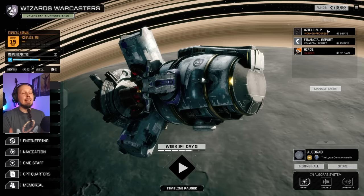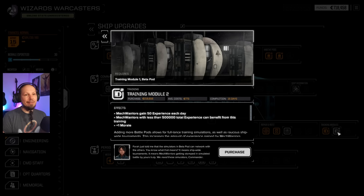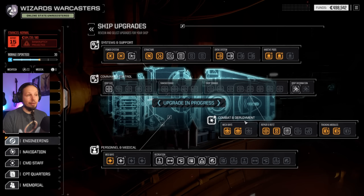I need to put my money somewhere else. I want to go to Engineering and get my Training Module Tier 2 up, because we get more experience each day. Especially in the early game you really want that so your pilots learn quicker — that's what we're going to invest into today.